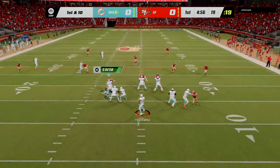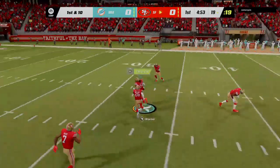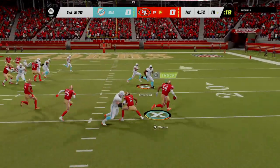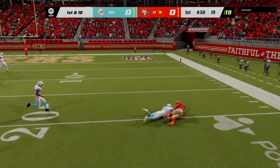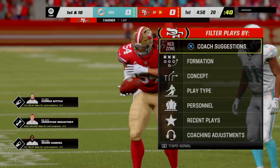Now a play fake. Here's Tua Tagovailoa. This is intercepted — intended for Hill, picked off by Fred Warner. And the 49ers are going to take possession of the football.